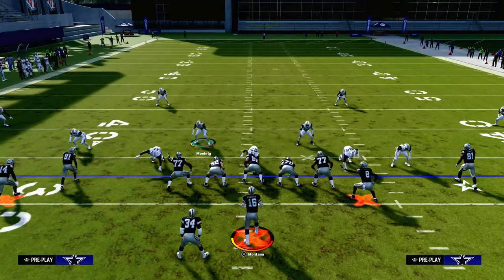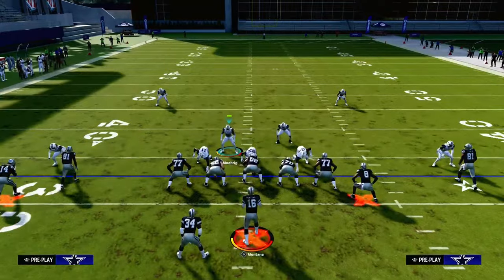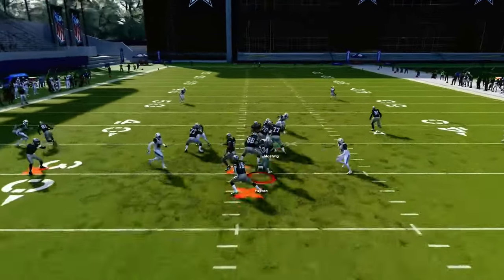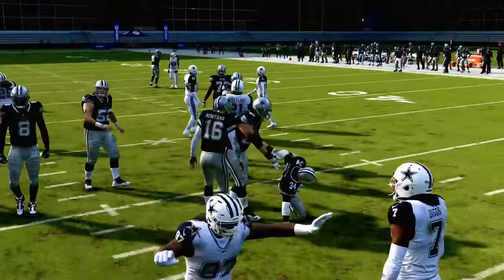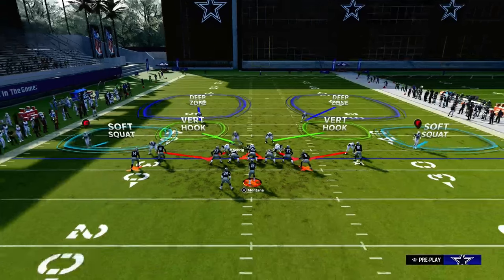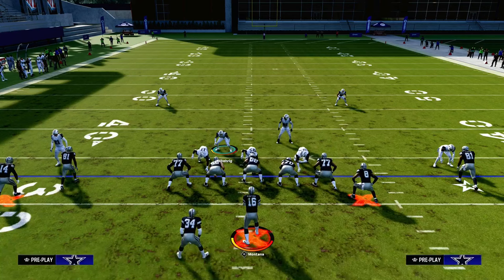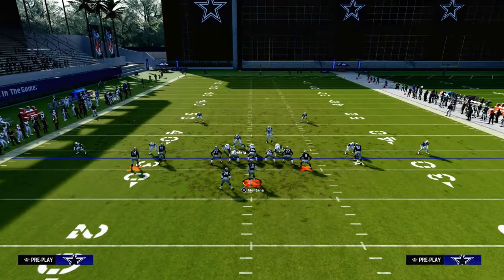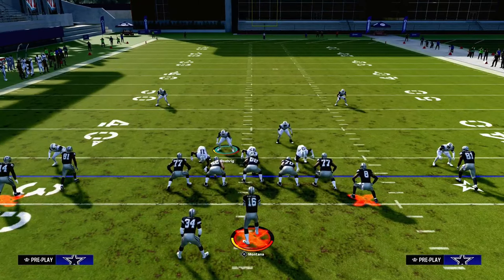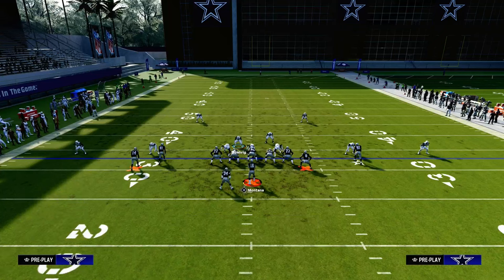If you're not worried about a run threat, go ahead and pinch your defense and stand about riding this gap. If they do run the ball, just try to shoot in, muddy it up, and take away those interior running lanes. If you do think they're going to run, I wouldn't pass commit unless you're super unconcerned. In Dollar this year, they certainly can pancake you — that means if you're not blitzing more than three or four guys. We're sitting five here so we should be okay, but the pass commit will make the run a little more open.